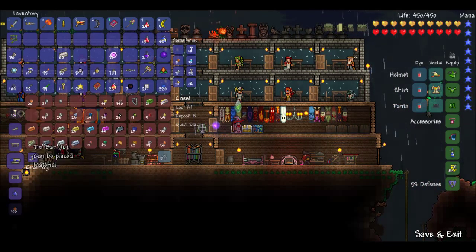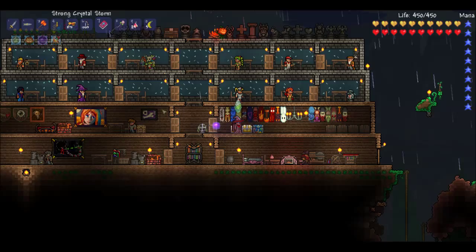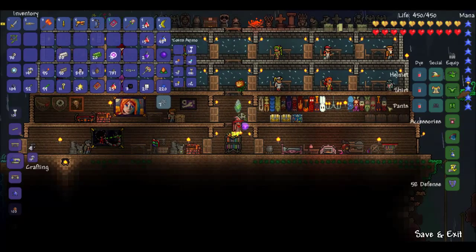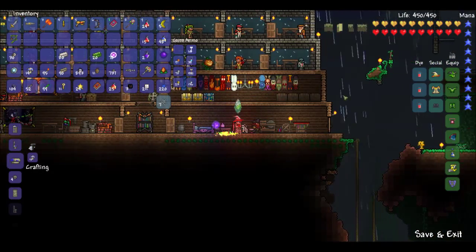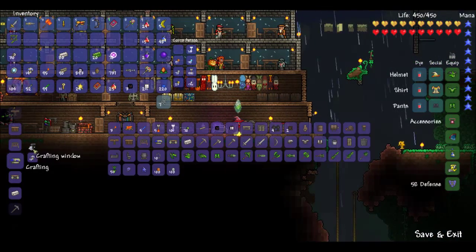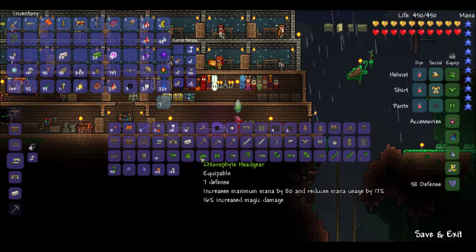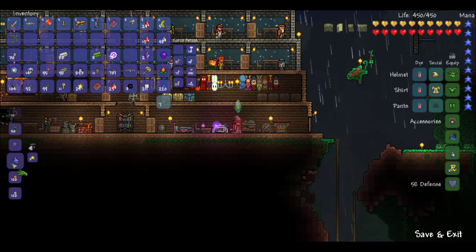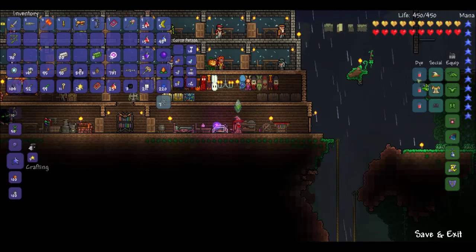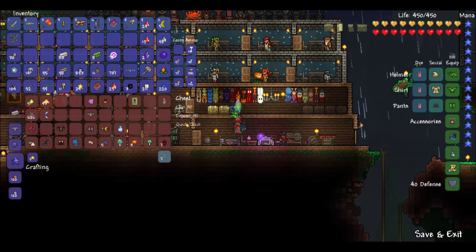I want to get some Chlorophyte. There it is — Chlorophyte bars. We're going to make the magic equivalent to the Chlorophyte Mask — the headgear, I think. So that's for ranged, that's for melee, and the headgear is for magic. I want to craft that and replace my helmet with it, which also increases our mana.